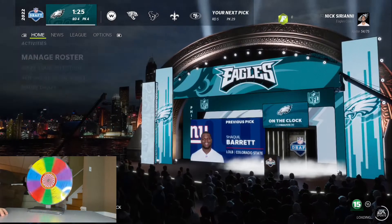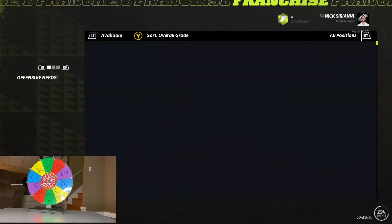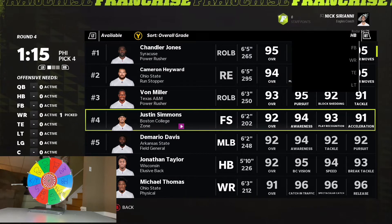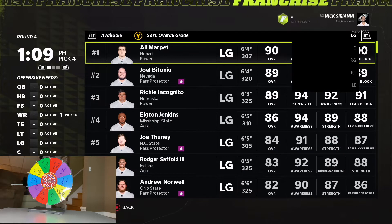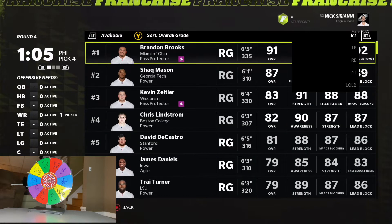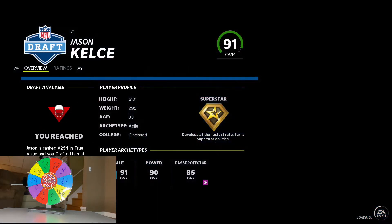We're just going to take our next spin. Almost quarterback, but it's going to be an offensive lineman. Let's look at the best offensive lineman on the board — it doesn't matter what position he is. I'm just going to take the best overall. We're going to take Jason Kelsey at center.